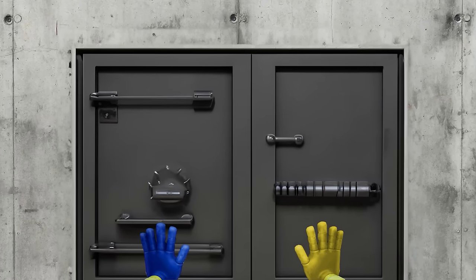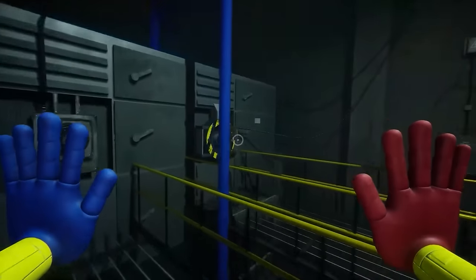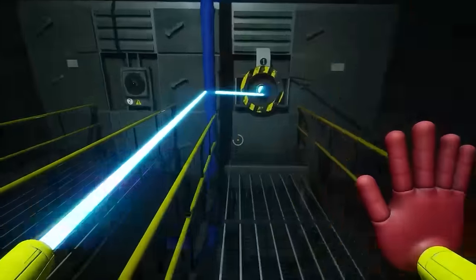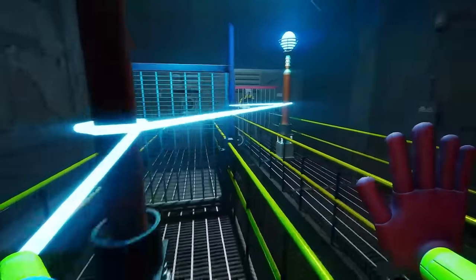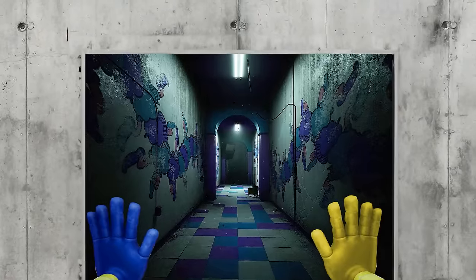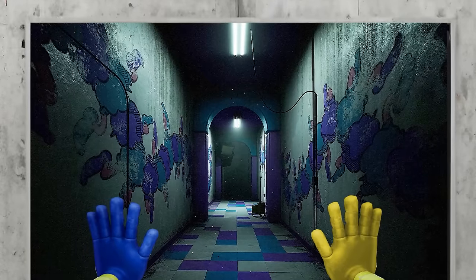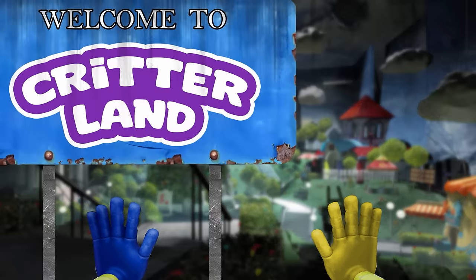Finally they arrive at a large metal door. This door is locked and needs to be activated by multiple power node puzzles. They get to work powering the puzzles and activating each of the electronic locks. This door is definitely locked tight — whatever is behind here, they certainly didn't want it getting out. Eventually they solve the last power puzzle and the door unlocks. It swings open, and when they walk inside they see something that fills them with dread. They now know what CL stands for. As they stare at the large sign in front of them, it reads: Welcome to Critterland.